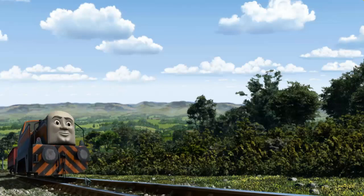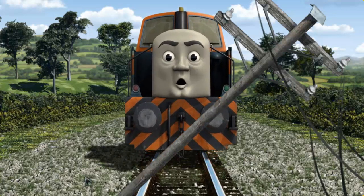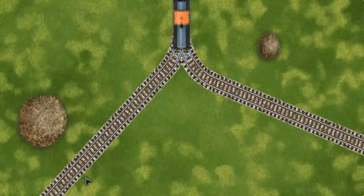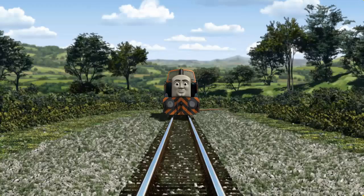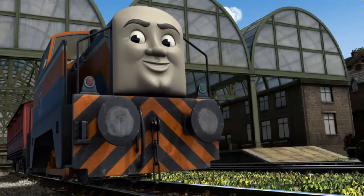Den set out for Knappford Station. Suddenly, Den had to stop. He needed to go a different way. Show Den the track that goes nearest to the smallest haystack. All clear! Den arrived proudly at Knappford Station. With your help, he was a really useful engine.